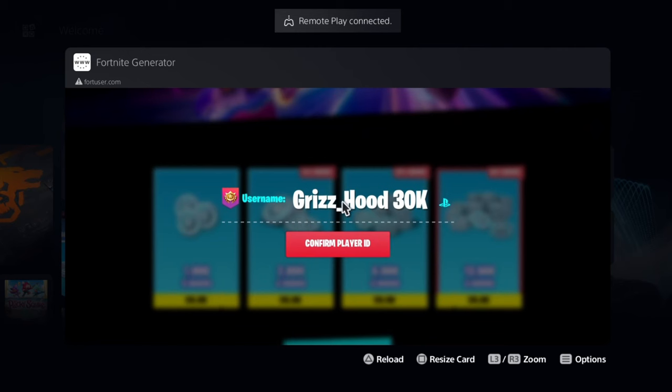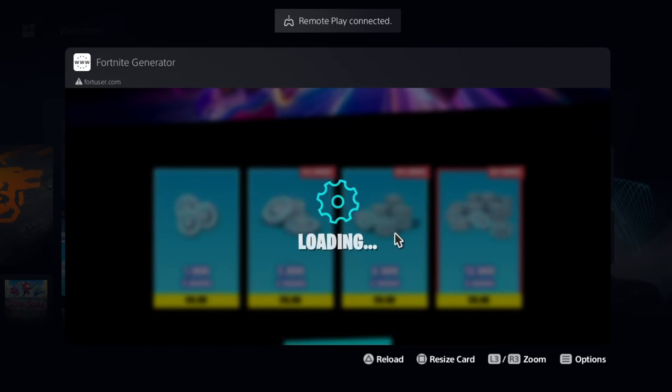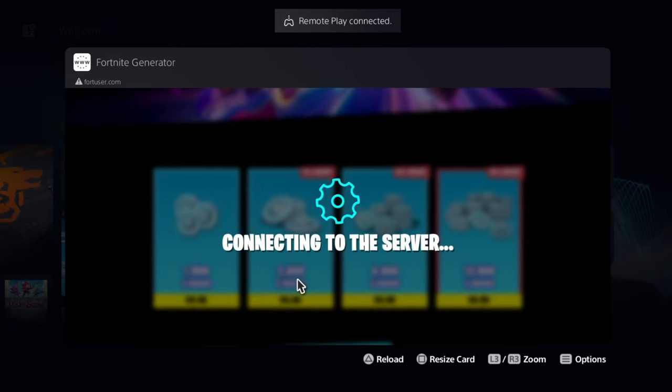Once you get to this screen, confirm your player ID by selecting it and simply wait for it to connect and load up. It's already preparing our packs.